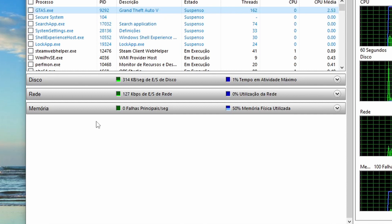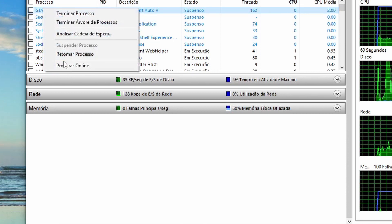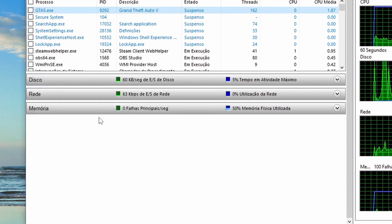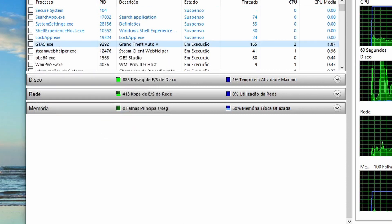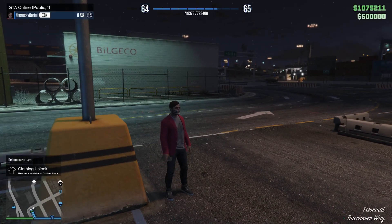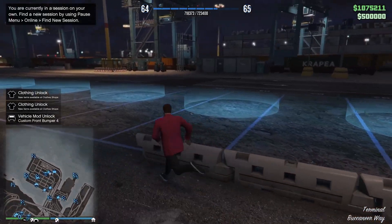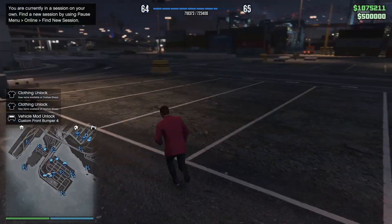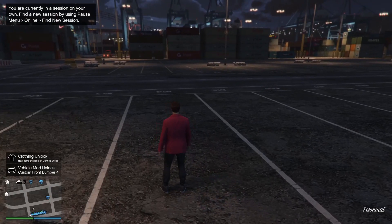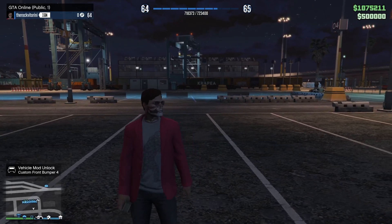Once it is suspended, make sure the state says 'Suspended.' Wait about 10 to 15 seconds, then right-click GTA 5 again and Resume the process. Do Alt+Tab and go back to the game — you'll notice everyone left the session and you are now alone. That's because we froze the game for 10 to 15 seconds and it kicked everyone out.